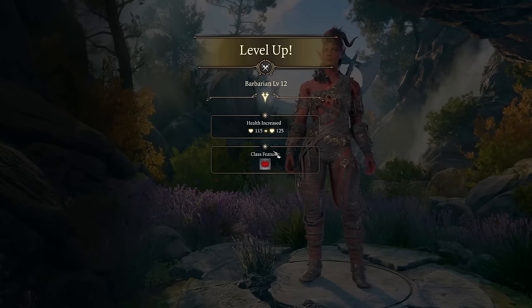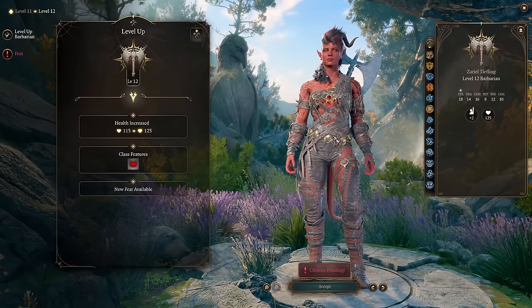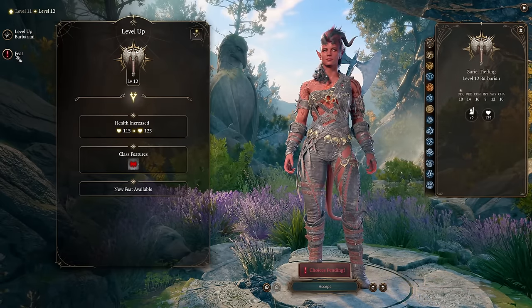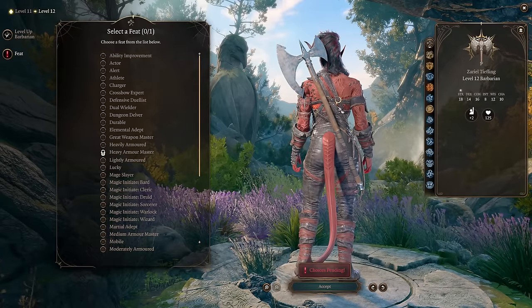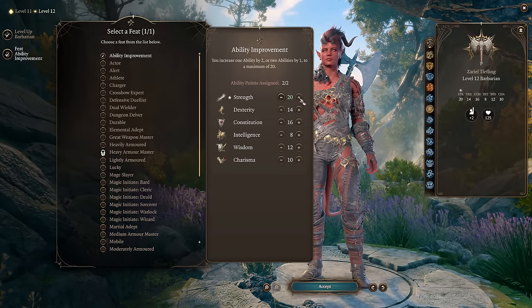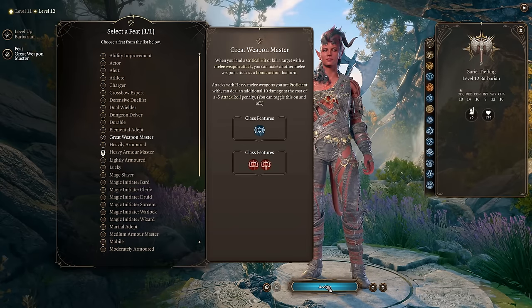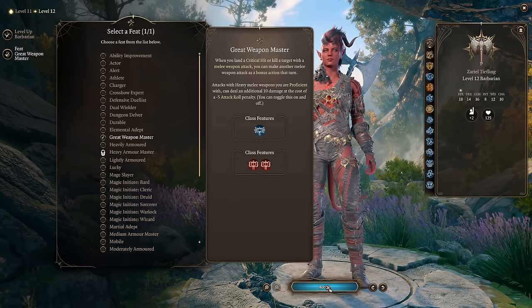Level 12, Karlach's last level: as you can see, Karlach is a really easy and straightforward character to level up with not too many choices. For your final feat, if you're using a big weapon you can take Great Weapon Master, or make the safe choice and add +2 to Strength. I recommend Great Weapon Master — it's more fun and enjoyable to play. And that's Karlach done.